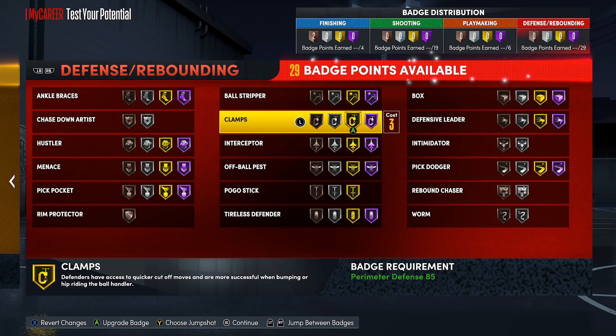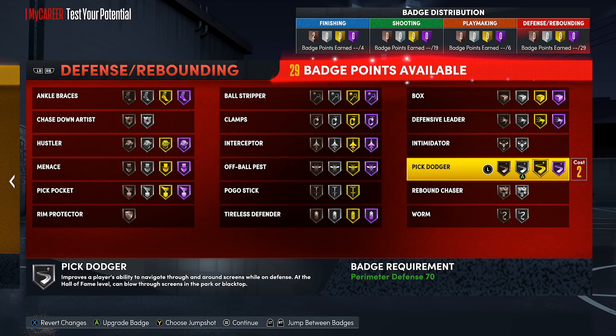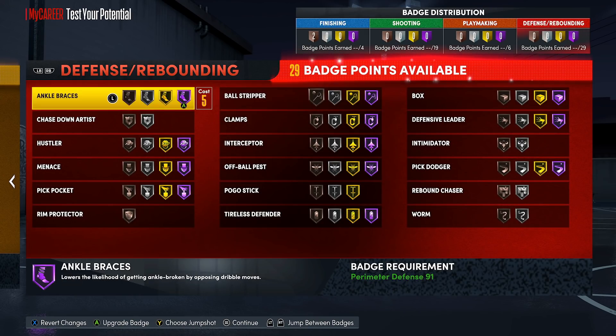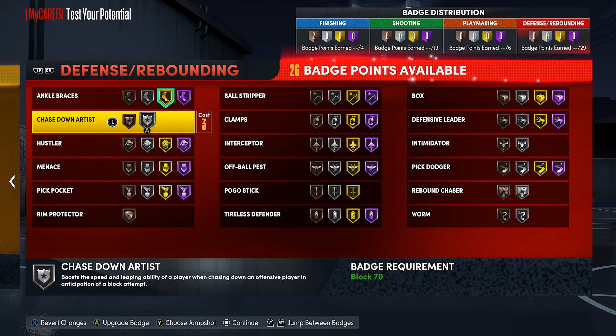Hall of Fame badges are very expensive, so I would only value Hall of Fame level on a badge that's very dependent on it. For instance, Ankle Braces — it's a really good badge, and if you can afford Hall of Fame, great. But for a build with only 29 defensive badges, I'd advocate for gold, where you can see the cost goes 1 to 2 to 3 then boom — it costs 5. There are a lot of other badges we need to touch on for this build. With this layout of 29 defensive badges, I want to explain a couple different flexes you can make to it.